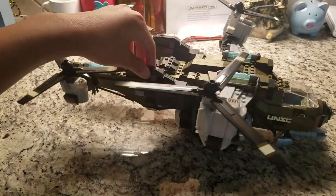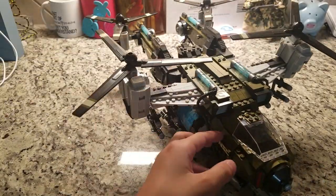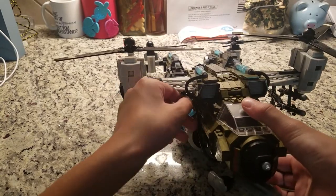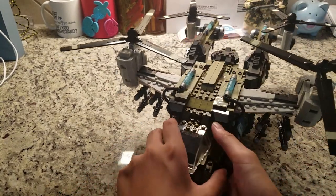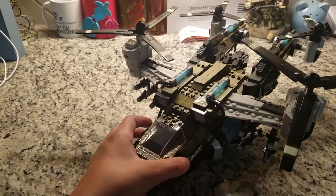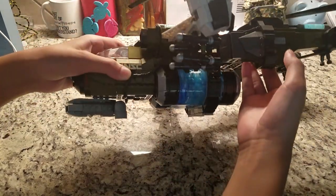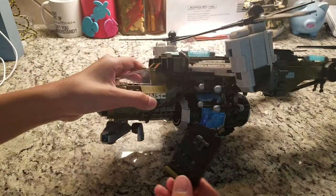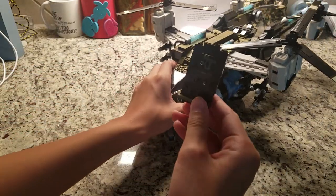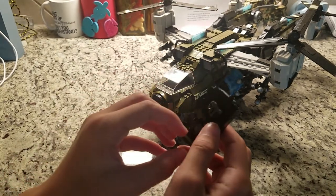They also add some more detailed pipes on this side that head to the cockpit. Also underneath, there is a weapons rack where you can put your weapons in. That's a really good detail.